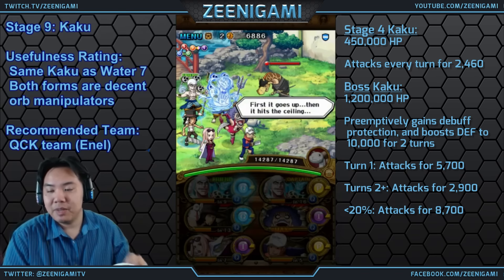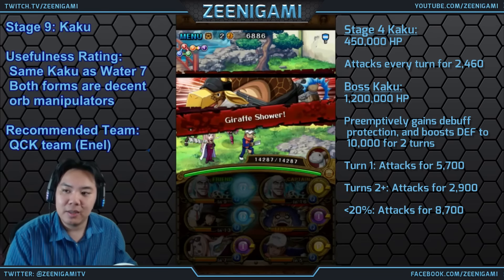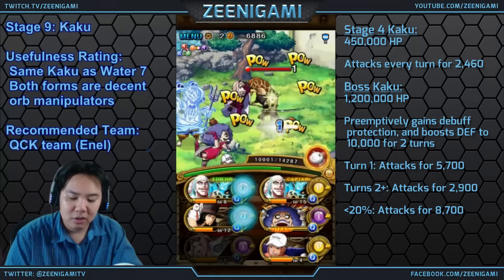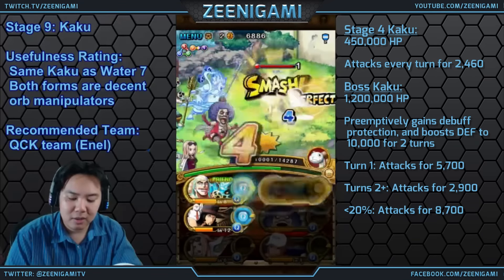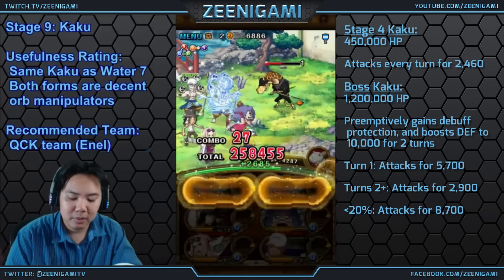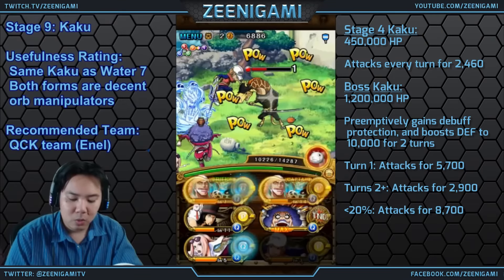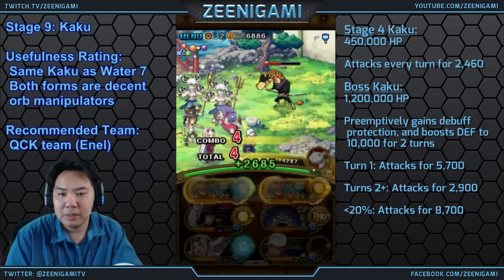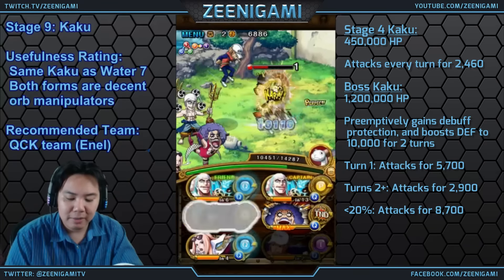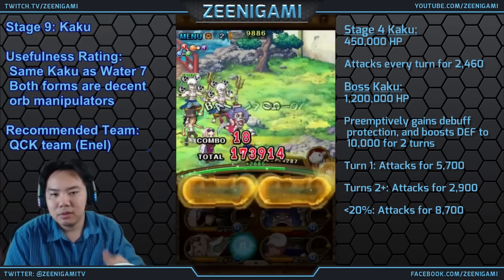For Kaku, you're going to get mini-boss Kaku on Stage 4. He has 450k hit points and attacks for 2.5k every turn. He does put a slight defense boost on himself. If you're using a double NL team, you really don't even need to worry at all — with double NL you can easily outkill him. If you don't have an NL, just stick to whatever other quick captains you have. Highly recommend you bring an NL friend if at all possible — super easy.